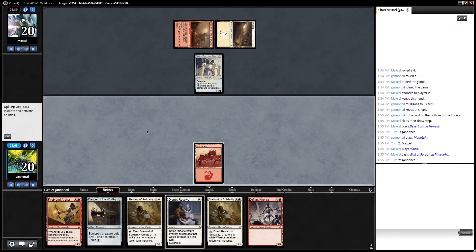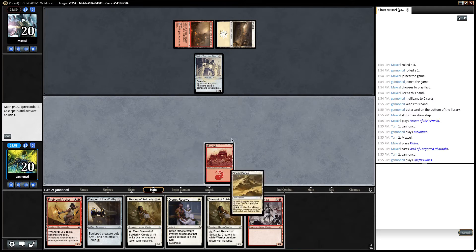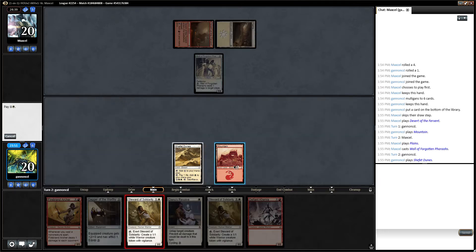Wall of Forgotten Pharaohs is pretty good against us. That's the perfect draw — we can play. Which creature do we lead with? Probably Steward of Solidarity. I just want to start making an army.